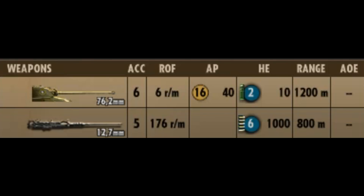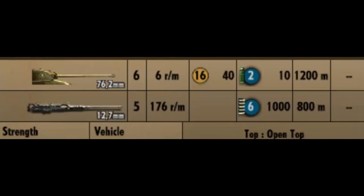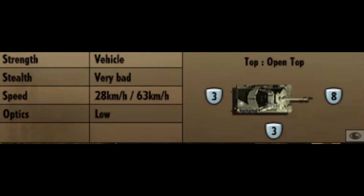King Tigers will still prove to be a bit of a pain in the butt. Also, it's not great in terms of anti-infantry, as it only has 2 HE and 10 shots. But you also have a 50-cal machine gun with a whopping 1,000 rounds to use. Moving on to the miscellaneous stats: you've got eight frontal armour, three at side, three at back, and you are an open-topped vehicle, so bombs will blow you up. You have very bad stealth, a speed of 28km off-road and 63km on the road, and low optics capability.